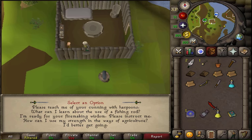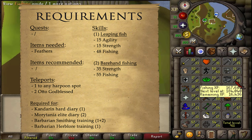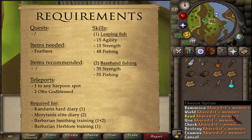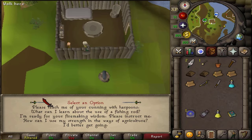I'm going to start by doing the fishing techniques first. The first one is to catch leaping fish and this requires 15 Strength, 15 Agility, as well as 48 Fishing. The second technique is about harpoons and requires 35 Strength and 55 Fishing. Items needed to complete the fishing techniques are a couple of feathers, at least 2. There are no recommended items. For teleports, simply 1 teleport to any harpoon spot — I'm gonna be using the Amulet of Glory to Karamja — as well as 2 teleports back to Otto Godblessed. I'm gonna start with learning how to catch leaping fish.